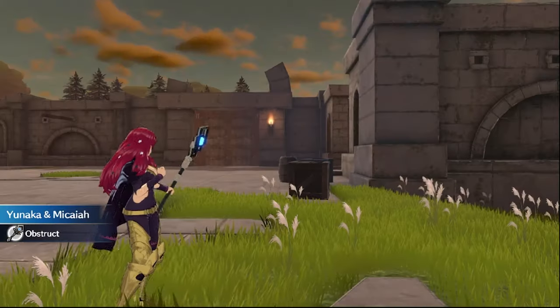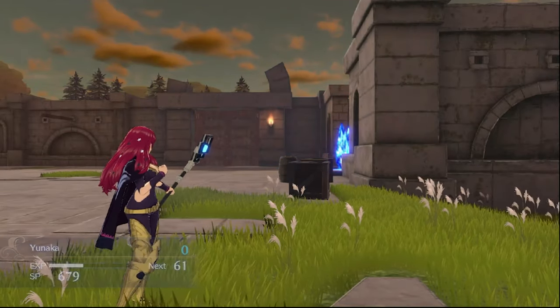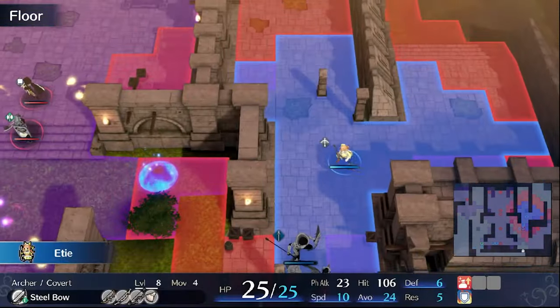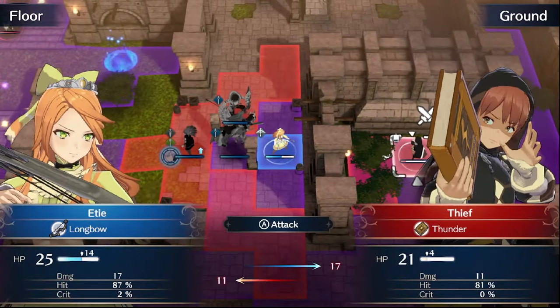The heart of Fire Emblem lies in its turn-based strategy gameplay. Players command a diverse group of characters, each with unique abilities and roles, navigating them across grid-based maps to achieve specific objectives.